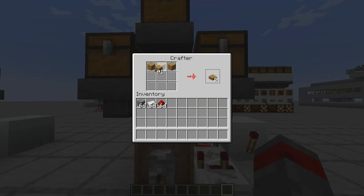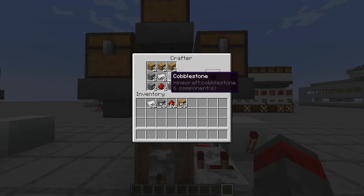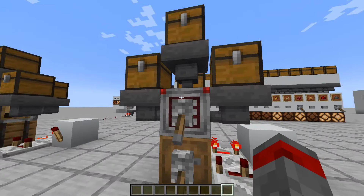Now let's go to your crafter, right-click it, and set up the preset: two planks, two cobblestone, two redstone dust, and two iron ingots. This is the layout that allows the crafter to automatically craft pistons. Now let's fill up the hoppers and the chest with the ingredients.